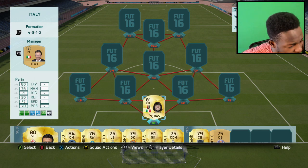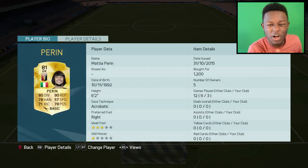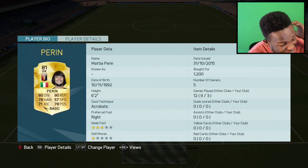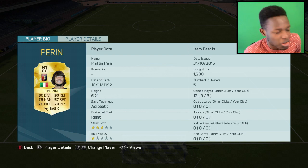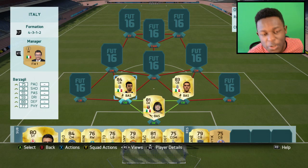Starting us off we have Perrin. One of you guys commented a while back for me to try this guy out, and I did — he's freaking OP. Only cost me 1,200 coins. He's 6 foot 2, he's got 90 reflexes — that's just insane. 57 speed, which is actually quite fast for a keeper, and 78 positioning. His worst stat is probably kicking but that's not too much of a big issue. He's just a really good keeper to use.